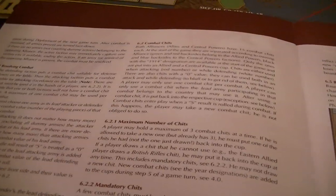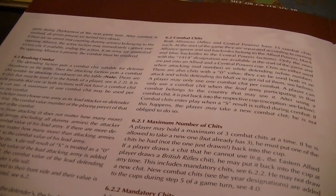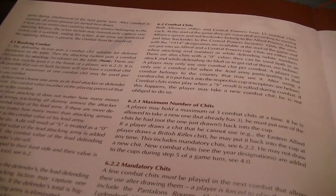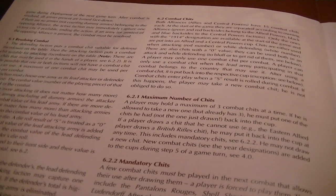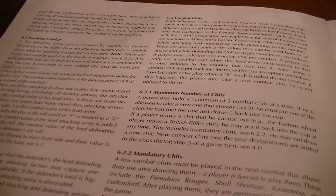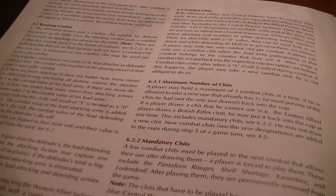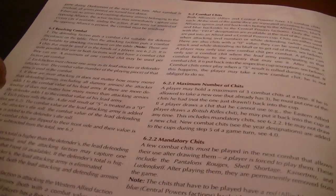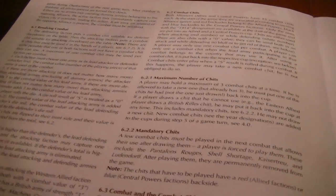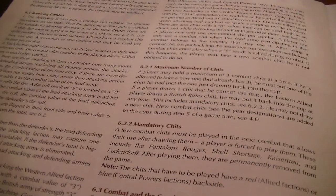If there are no real armies of the opposing alliance, the active player can immediately capture a victory city, ending the action. If there are opposing armies, combat is resolved. The defending player puts a combat chit suitable for defense on the table; the attacking player puts one face down. Each faction chooses one lead army. If there are more attacking armies than defending, add one to the attacking lead army's combat value; if more defending, they add one to theirs. Each player rolls a die — an S is treated as zero.